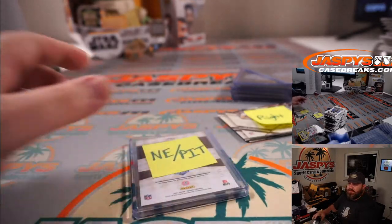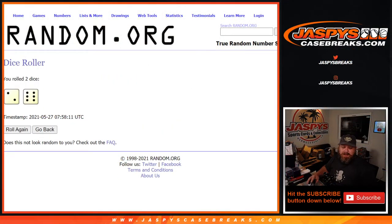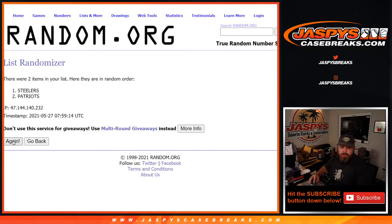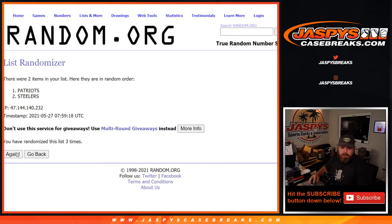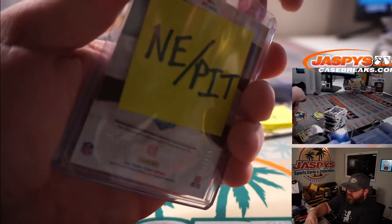And then for the Patriots and Steelers — pop back over here, remember it was eight times on the dice. Eighth and final time stays with the Steelers and Michael Gallucci. There you go Michael, congrats man. Nice dual auto Najee Harris and Mack Jones.